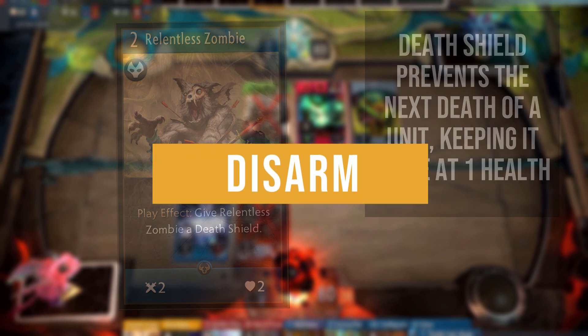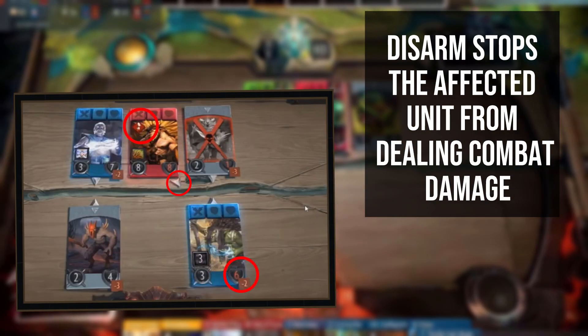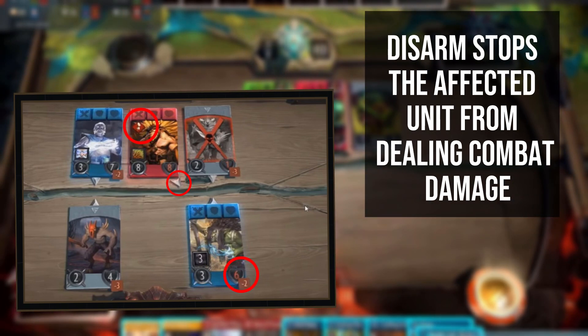Disarm is a debuff which prevents the affected unit from attacking. The unit can still be attacked and any of its effects will still trigger, unless those effects require the unit to be attacking in order to take effect.